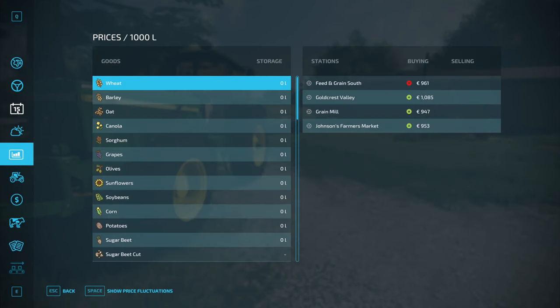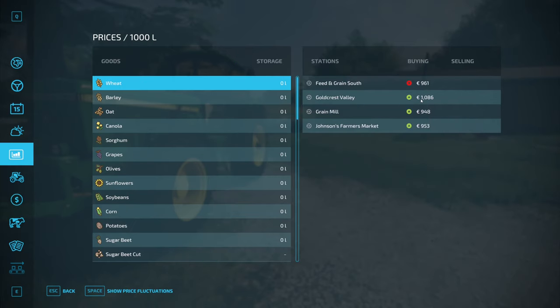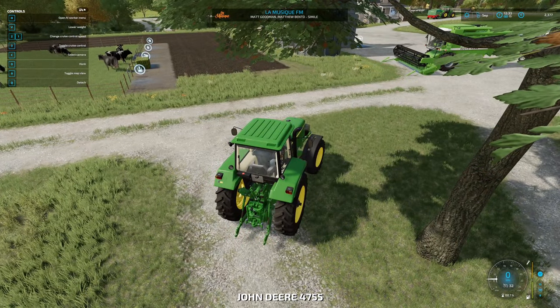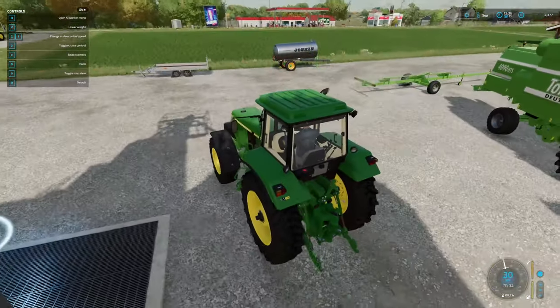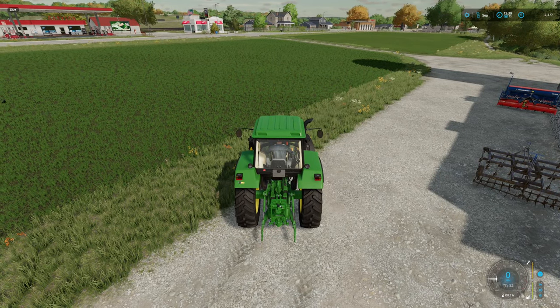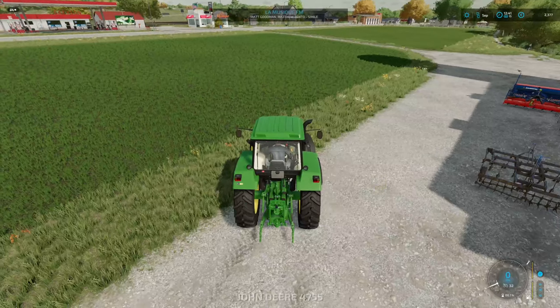Thinking about it now, I should have planted grass in this field and waited to plant wheat in this field instead. It's 0% fertilized — that's fine, let's just plant. We're kind of stuck for money, so we might have to take on a job. Wheat — X to unfold. Let's get started. It shouldn't take too long to plant this field.